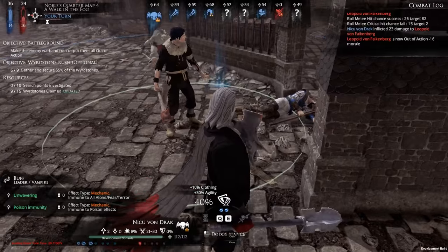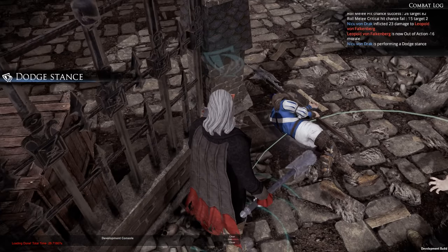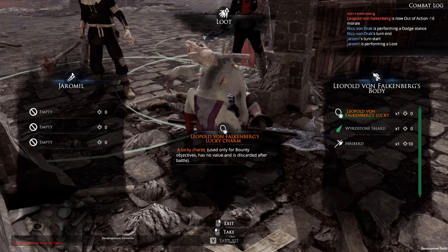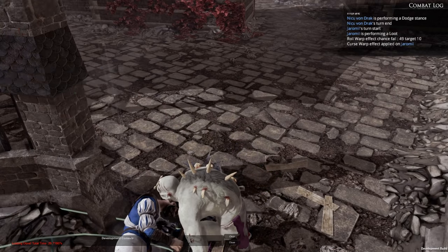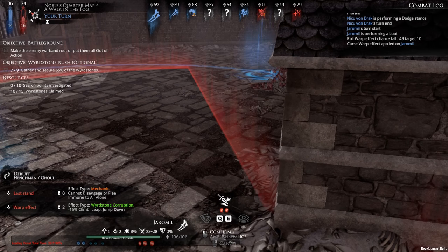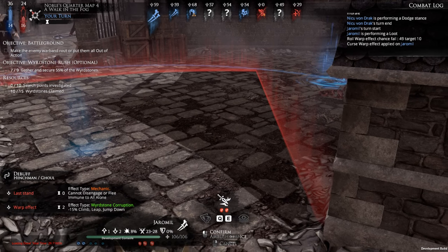I'm going to park him right here. I'll put him in a dodge stance — I want to present my leader towards the front. Jar-O-Meal has backpack slots open, so he's going to move up here and loot wordstone. And I really want that halberd. Warp effect down — minus climb and jump, I really don't care about that. I'm going to move up just a little bit. Here's what I want to happen: they walk in through this thing and then I'll tackle them and they won't be able to get too far. I need to bring my other guys up.